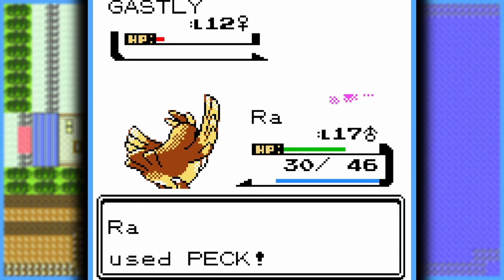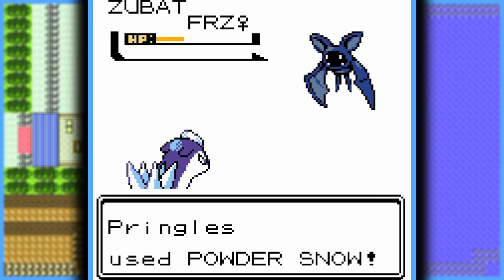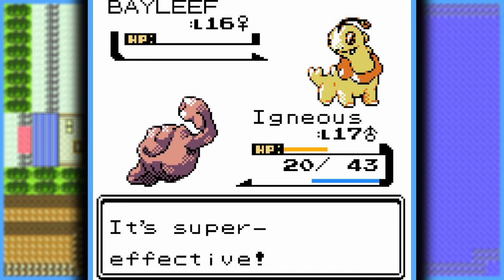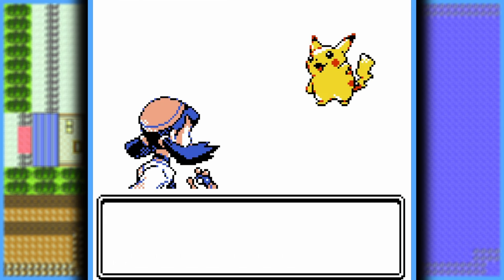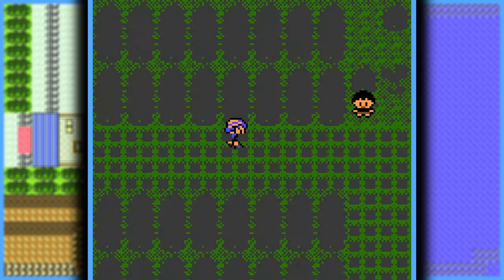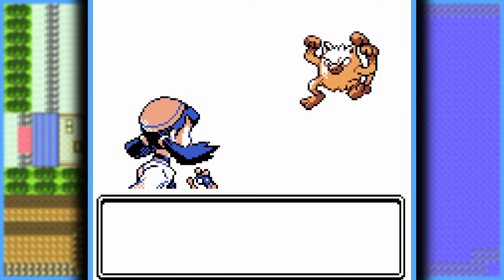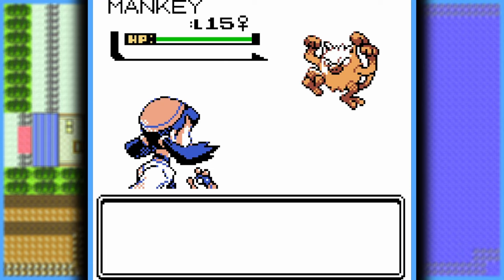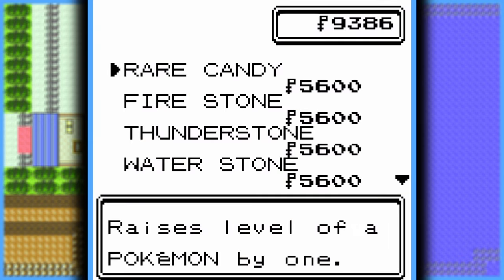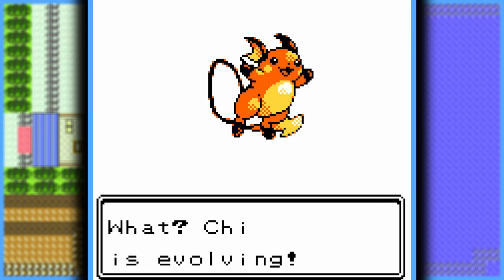Gastly gets pecked to death by Pidgey — even though Gastly's already dead because it's a ghost. Anyway, Quilava gives his Zubat Frostbite, then I finish the fight by throwing a couple rocks at his Bayleef. Into Ilex Forest, I catch the mascot of the series — the yellow bastard himself, Pikachu. Then before I go face Whitney, I head to Route 35, and my luck strikes again because my encounter here is a perfect match for Whitney's Normal types. Being in Goldenrod also means I have access to the Department Store and the Evolution Stone, so I can evolve Pikachu into Raichu.